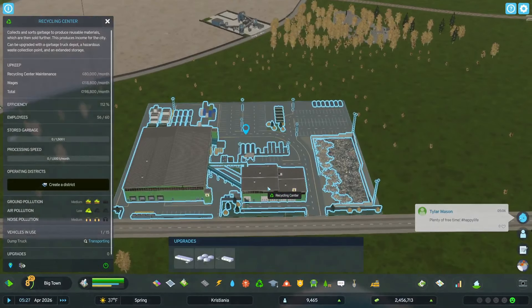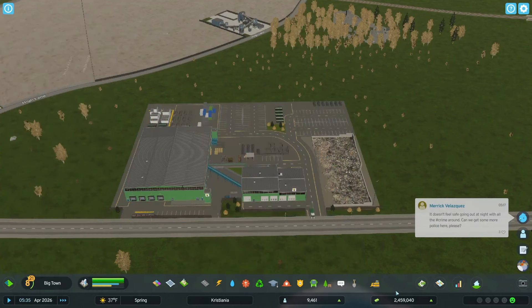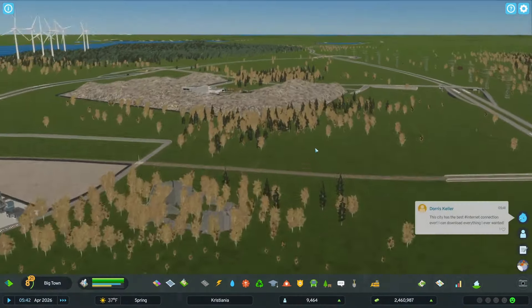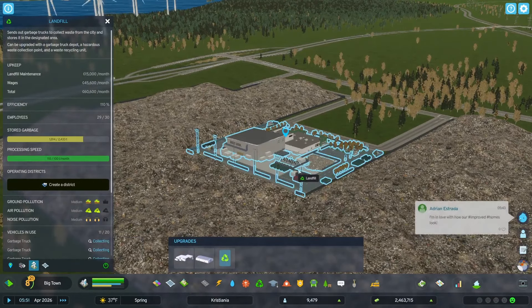Keep in mind this is 200-something thousand a month that it costs. As soon as I place that my budget goes way down. However, we are going to start emptying the landfill. We're going to get rid of the landfill and use the recycling center instead.